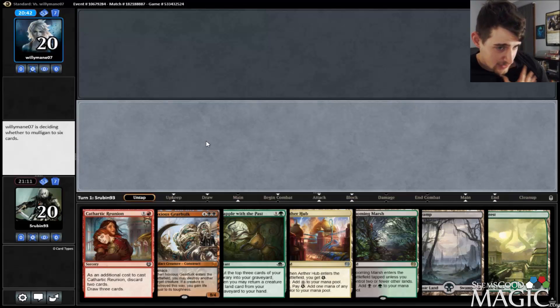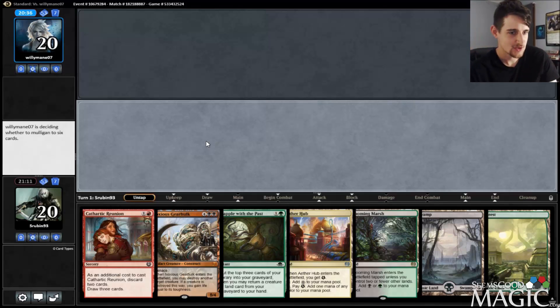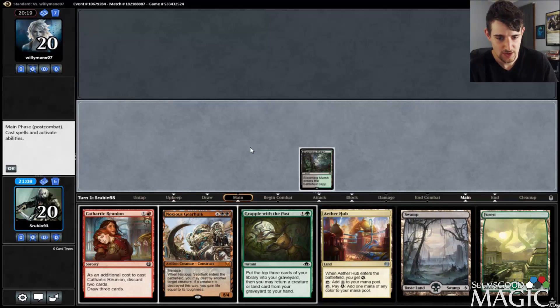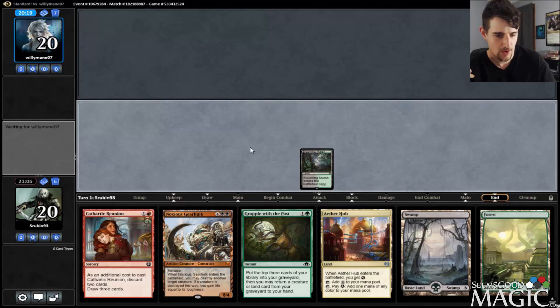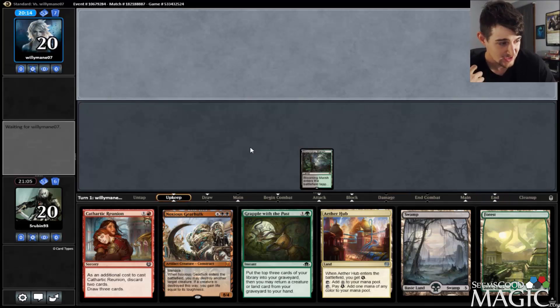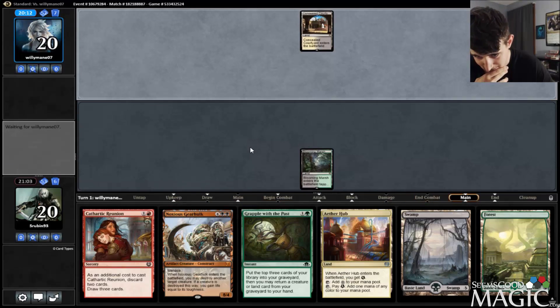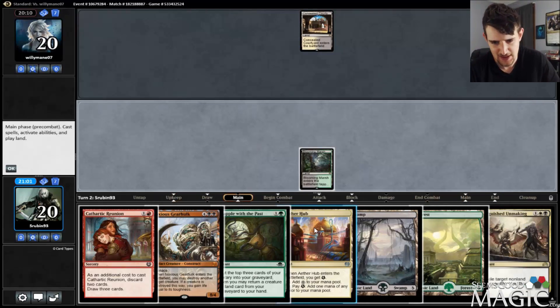Cathartic Reunion could be fantastic here if we had Refurbish, but we don't. There's also the issue of playing Transgress over Attune with Aether. I liked the Attune with Aether version, although Transgress is obviously better late game. Not exactly sure where Attune is needed versus Transgress, but they intersect somewhere. We're going to Blooming Marsh and then Attune or Aether Hub next turn, then probably Grapple. I could also see playing Vessel of Nascency, but then you're just playing Green-Black Delirium and not really working on this deck anymore.